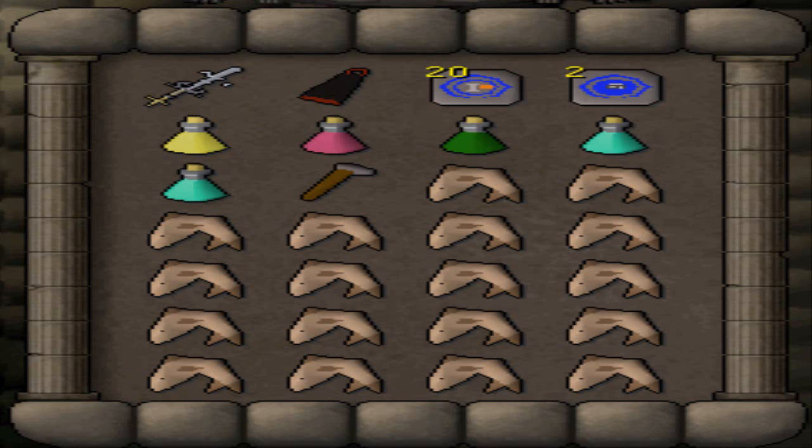Any Zamorak item will work — I just use a cape. Bones to Peaches is very very important. Peaches heal 8 hit points each, so at the end of every kill you collect all the bones from the minions and General Graardor, turn them into Peaches, and that gives you 32 free health points — very important to have Bones to Peaches tabs. You can also switch out the super combat for a super attack and strength potion; it costs you one shark but is a lot cheaper.